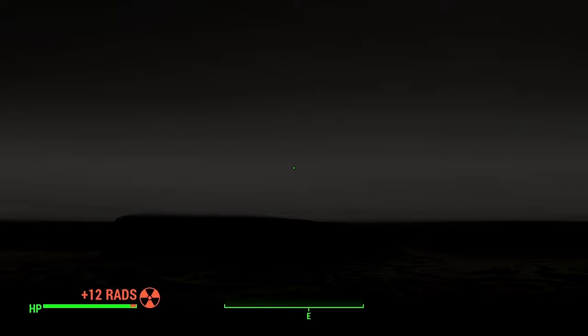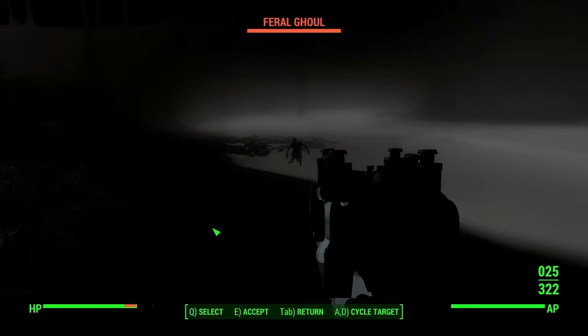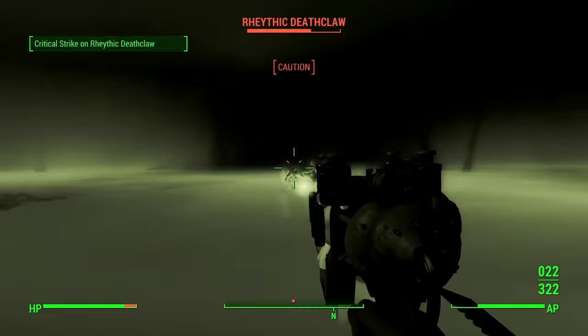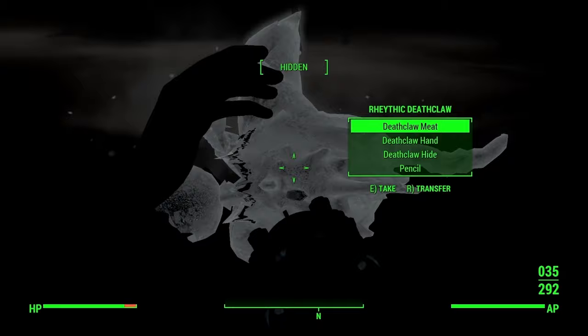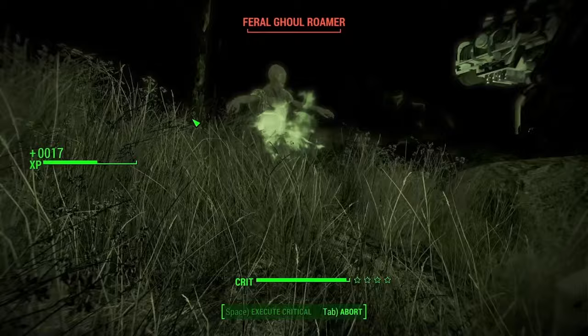I don't know where to go — I went to the hills instead of the explorable map. Feral ghouls all over. There's also a Wraithic Deathclaw — how do you even say that? Does it have unique loot? No, nothing. There's a lot of enemies but I'm not really in the mood — I just need to play the game and find the one that's hidden.